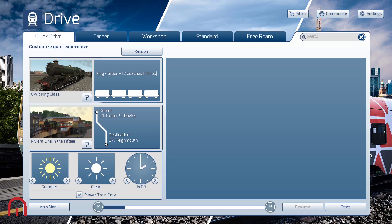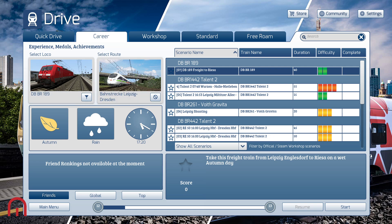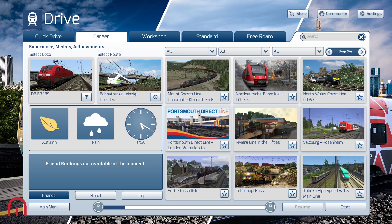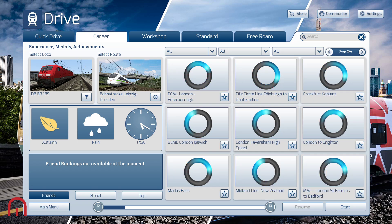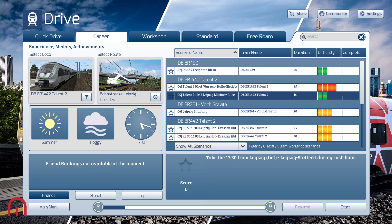Well, that's given it up, hasn't it! We have access to Leipzig to Dresden — Riesa to Dresden — which is on there. We also have the Tehachapi Pass, and we've got the West Coast Main Line South which has been updated as well. First things first, I would like to try this DB BR 1442 Talent 2.